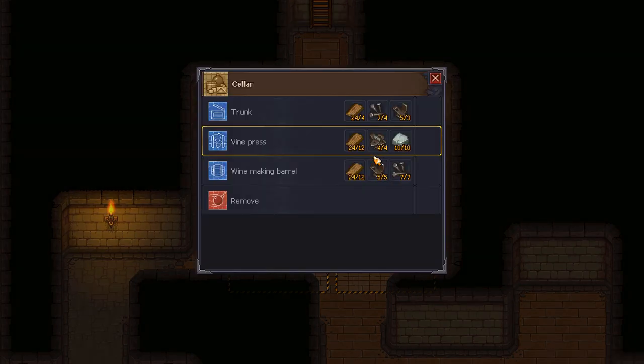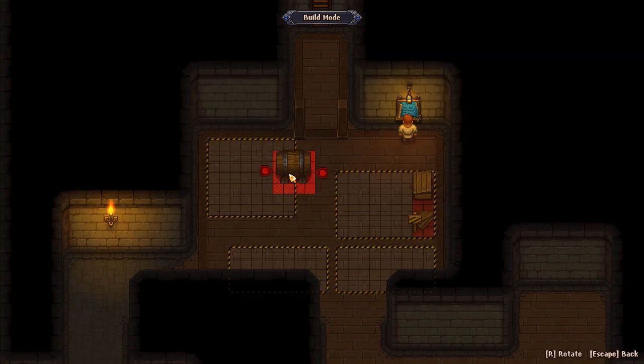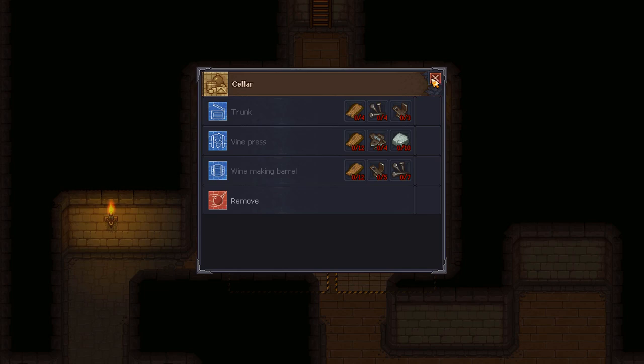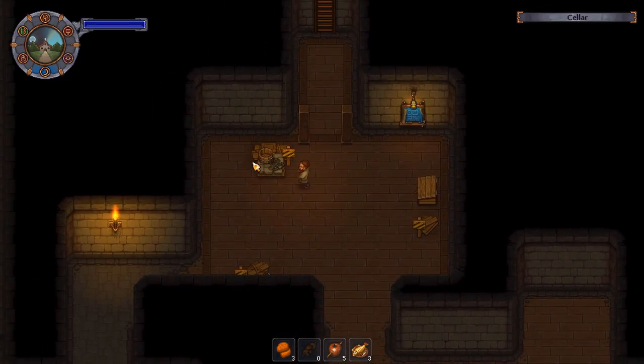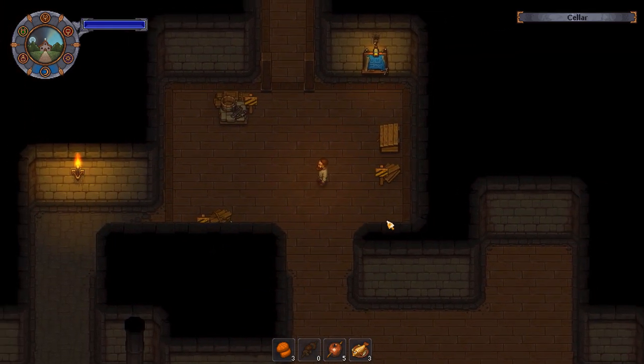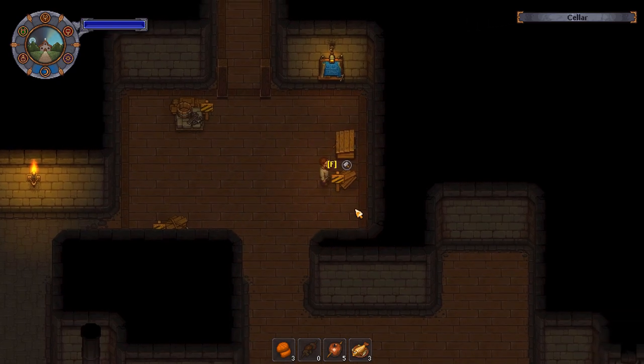We'll start just with that. The winemaking barrel — these are definitely meant to go down here. Having something right there is very much in the way, but we might do it anyway. We'll do one right here, I think that looks the nicest. The vine press can go up here at the right, and maybe we can do another trunk next to it for grape storage. Then we can put the grapes down here, run them over, and probably do barrels across the bottom. Now we need to build all that stuff.